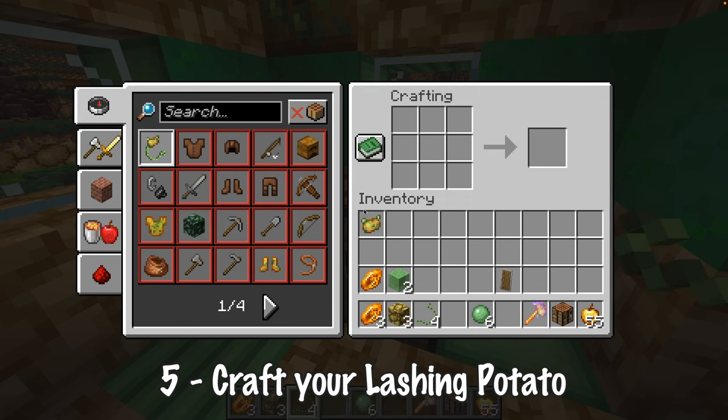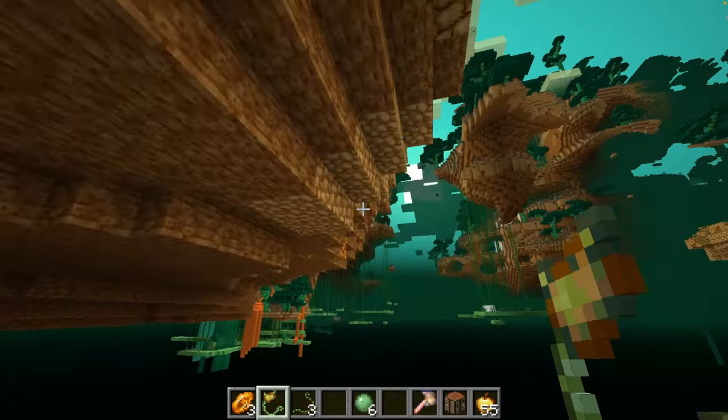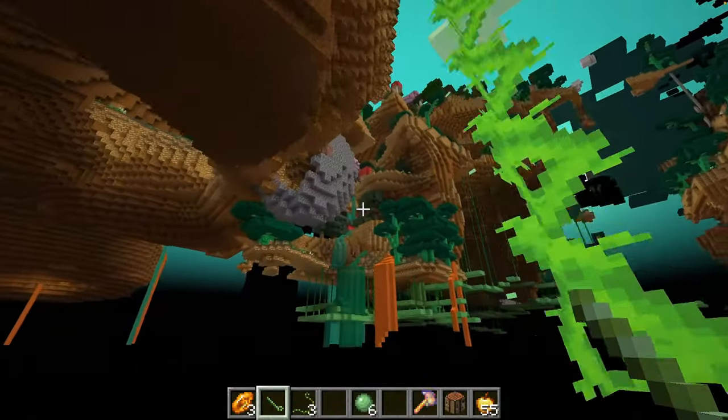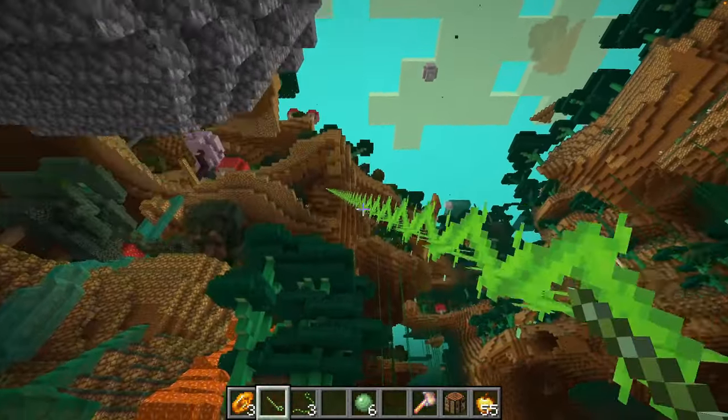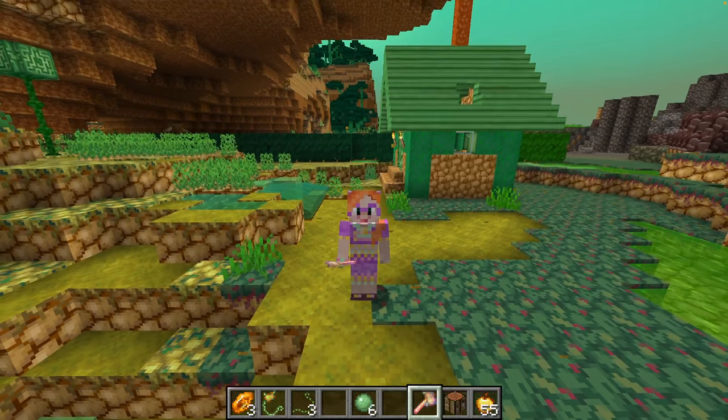It's time to craft a lashing potato. You need one block of poisonous potatoes and one toxic beam — and that's it! Now you can turn yourself into potato spider-man. Let me know in the comments if you want any more tutorials on how to make these amazing potato items in survival.